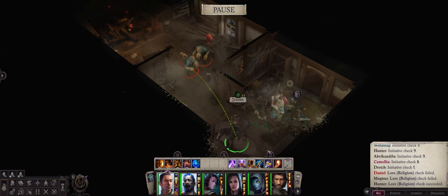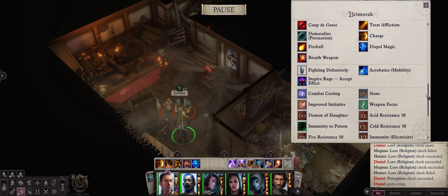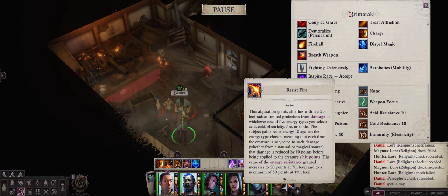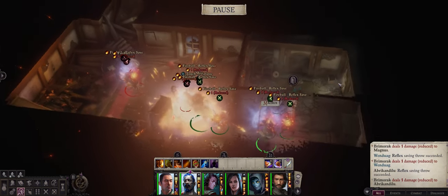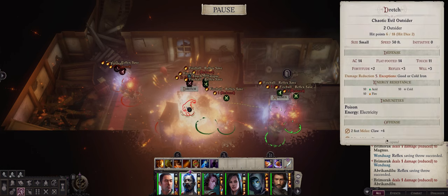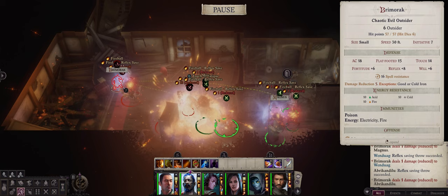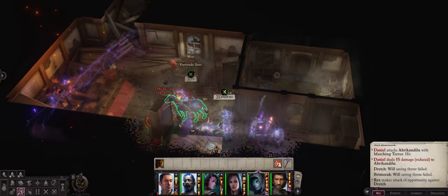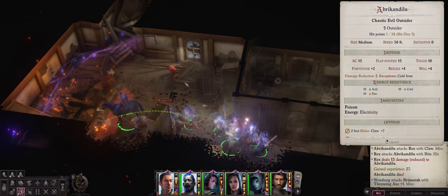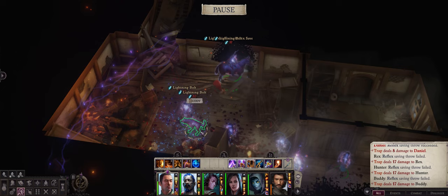Notice that the battle pretty much already starts as you send your first character in, and the Brimorac will be at the back, pretty close to a trap. The main danger of the Brimorac is its fireball ability and also the breath weapon, both of which do fire damage — but with Resist Fire Communal, you won't be taking any hits from that. Notice how the poor Brimorac only dealt around one damage to all of our characters with his fireball spell. The Dredge ally actually took a lot more damage than us. After that, all we have to do is basically whack the enemies to death, because the Brimorac is a one-trick pony. Be careful with the trap because it is a lightning bolt trap, so be sure to disarm it.